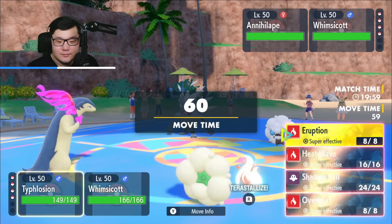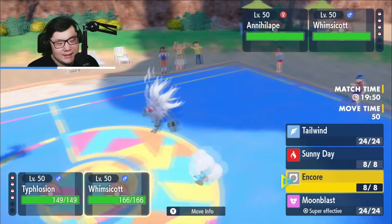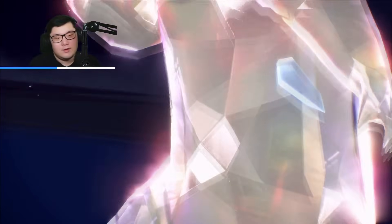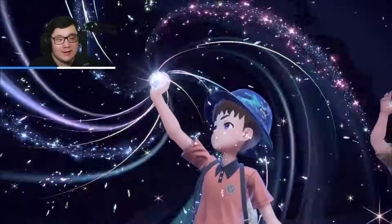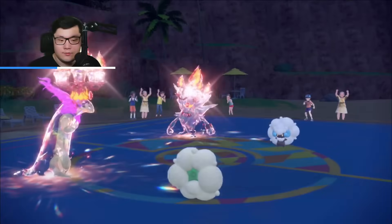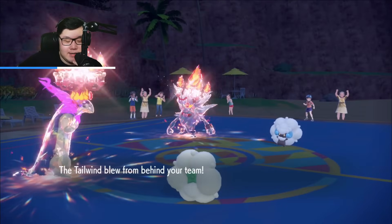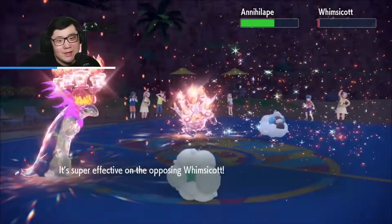This is a pretty safe Eruption. I don't know the Annihilape set - it could be Final Gambit or Bulk Up. I like the idea of going for Tailwind and Eruption because it might be Tera Fire. I get to do a lot of damage - if I get this read wrong, that's fair. We do see a Tera and it's confirmed slower than my Typhlosion. Tera Fire on Annihilape. They probably Rage Fist immediately. We go for Tailwind and Eruption. Eruption does a ton of damage - boosts Annihilape's Rage Fist up by one - and I took no damage. That looks like a Selfish Annihilape.